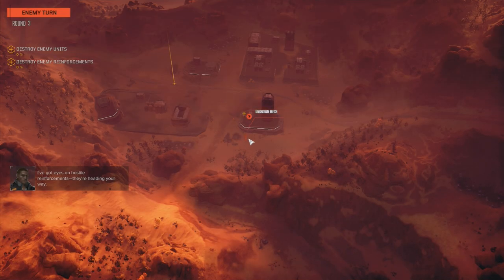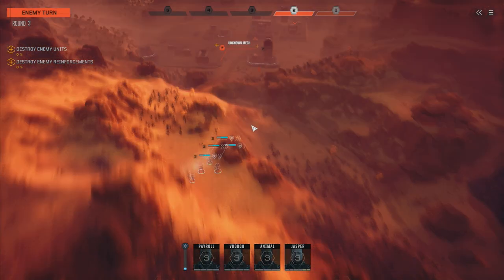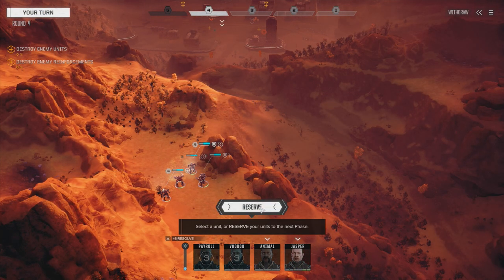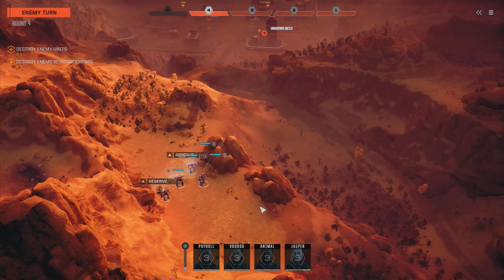We've got another mech coming up. Moving on turn two, so we have a heavy mech up here. Things are moving slowly too, so there must be more than one heavy. Another one. We've taken on two marauders before. That one's moving on turn one, so we've got a light mech and a heavy mech it looks like. Let's reserve and see what they're planning on doing - maybe they'll reveal which one's the light.